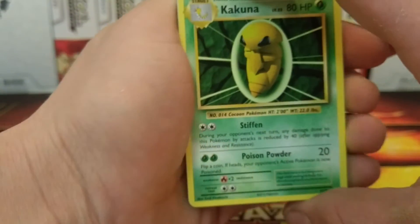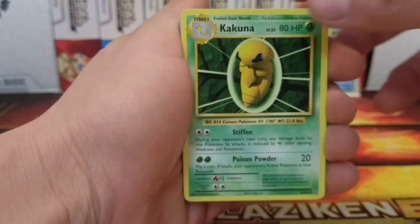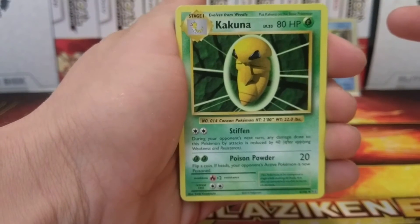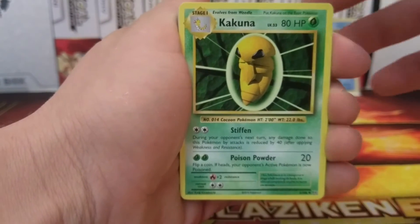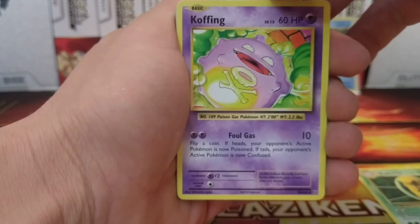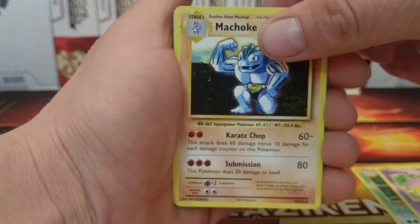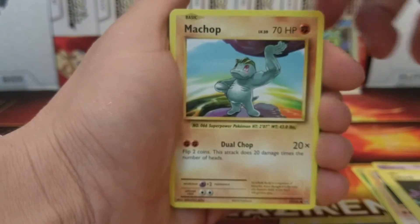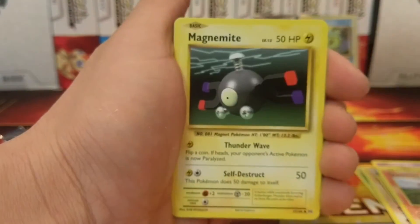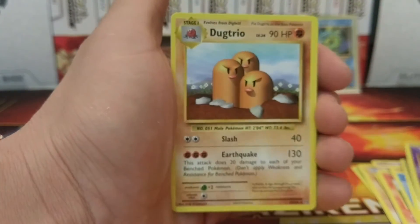Also, if you guys pre-ordered Sun and Moon at Target this weekend, I believe they're giving away a Pikachu promo card. And I know for the Evolutions pre-release at Toys R Us they were giving away a Charmander promo card, so if you pre-ordered, make sure you check out Target and grab that card.